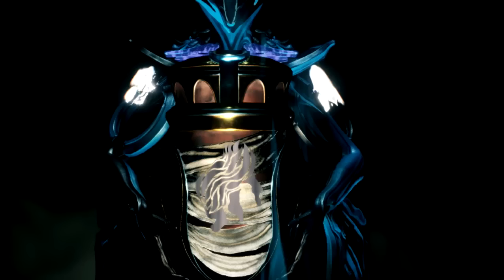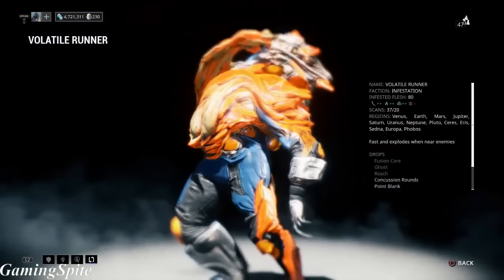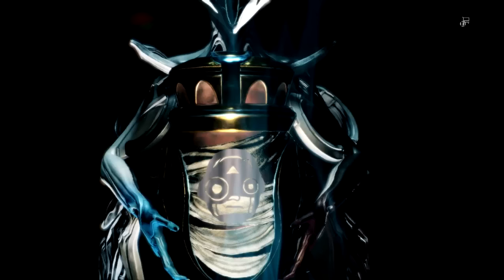The second symbol I'm showing you right now is an Infested enemy, also known as the Volatile Runner. Just like the Detron Crewman, the Volatile Runner isn't really that hard to find. Simply do an ODD or an ODS and you should be able to kill a lot of them in no time and reach that 60 kill count quickly.